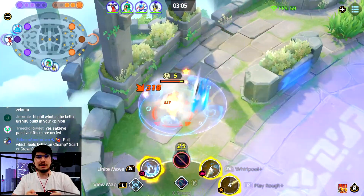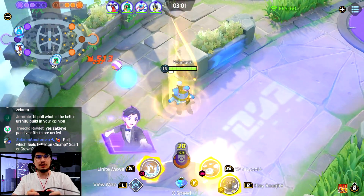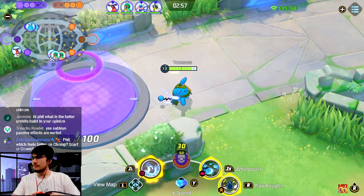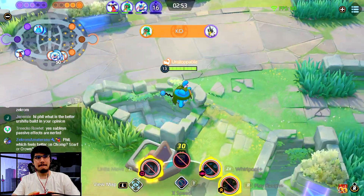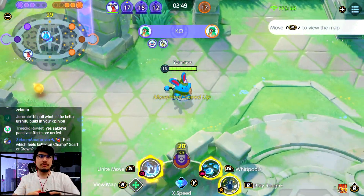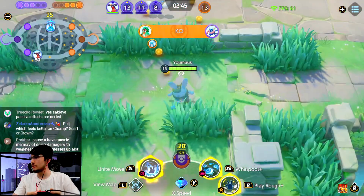I think my build currently is still just better. Maybe you can drop Muscle for Scarf, or drop Scope for Crown, but I think Focus Band is too good to not keep.